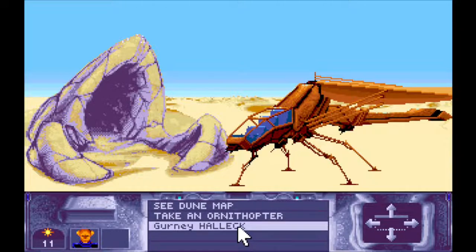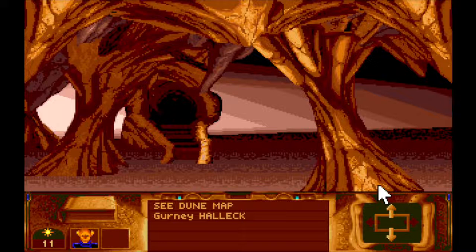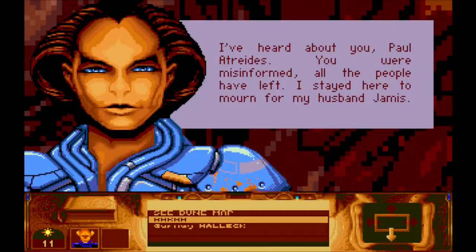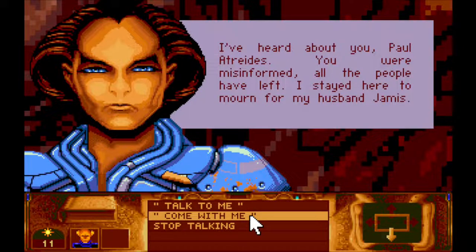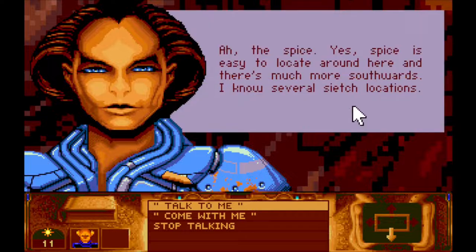Nice, let's go in. Oh okay, different layout — nice. Let's go further in. A named character — hurrah! "I've heard about you, Paul Atreides." "You were misinformed — all the people have left. I stayed here to mourn for my husband Jamis. He died during a fight with a young man, but mourning time comes to an end — now I have to live my life. Ah, the spice — yes, spice is easy to locate around here. There's much more southwards; I know several sietch locations."